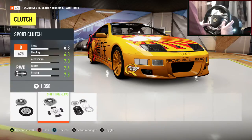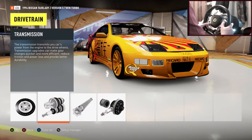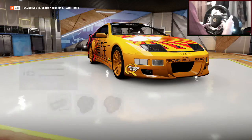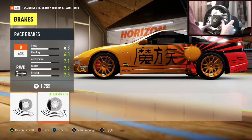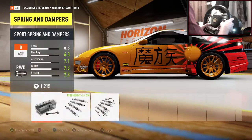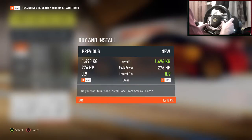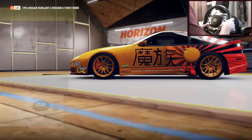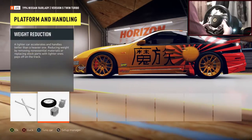Onto the drivetrain — everything in here is going to be race, race, race. Just run through that yourself and put everything on race. The paint is really growing on me, and when we get that race suspension it's going to help the looks so much — it'll close that arch gap. Race brakes, race suspension — there we go, the car is lowered and it looks so much better. The orange wheels are kind of growing on me too. Let's put the roll cage on as well — everything in here is race.